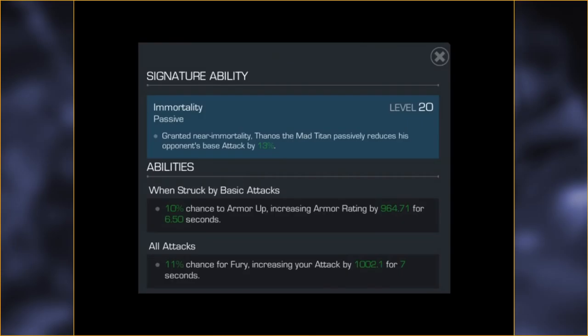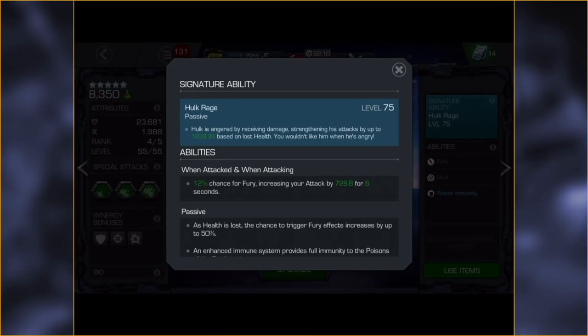The fury itself: he already has a high base attack, but he gains 1002 base attack for seven seconds — roughly at an 11% chance, so about every couple of combos you'd see that fury go up. Compare that to Hulk's passive: a 12% chance to gain fury increasing attack by 728 for six seconds — very similar, just less than what Thanos gains from his fury. Of course when you factor in Hulk Rage, that adds an additional 1833 at Sig 72, which makes him hit like an absolute monster. But overall it's the same kind of mechanic.